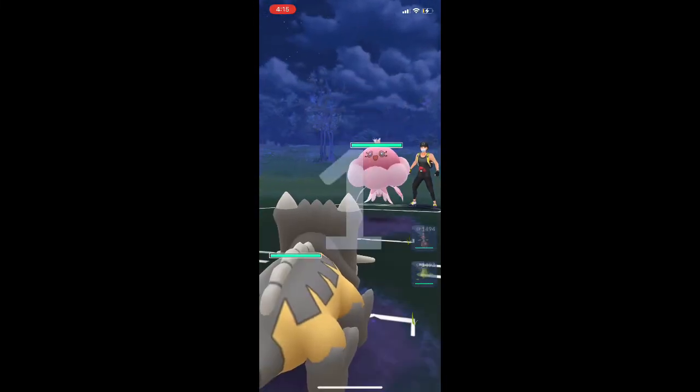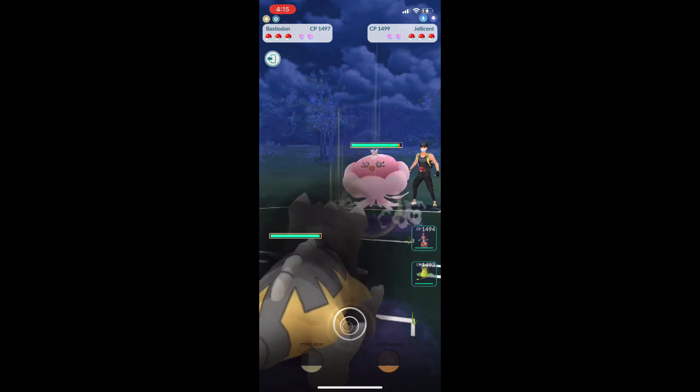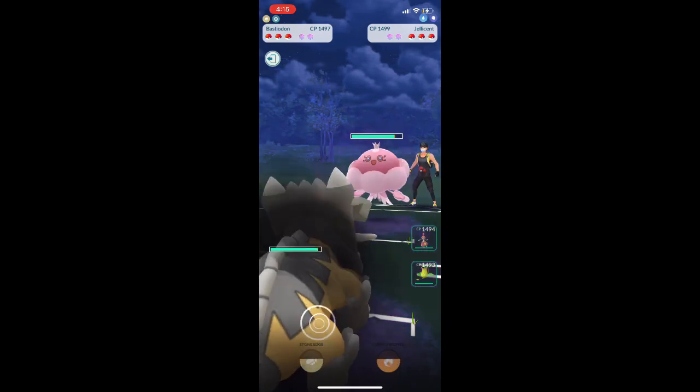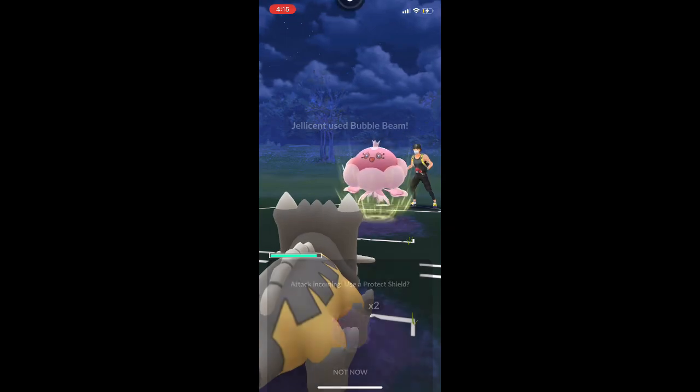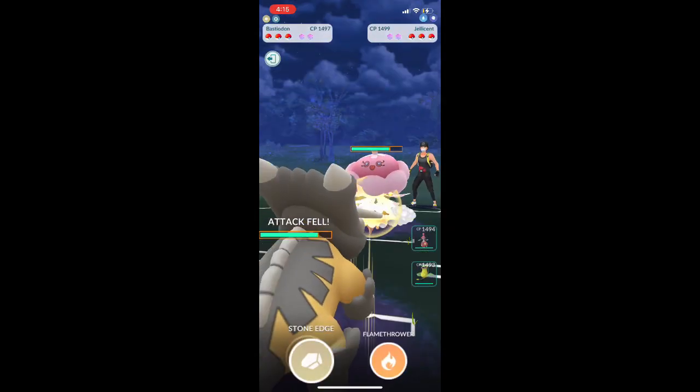Hello everybody and welcome back. Lars here. To start things off we have a Jellicent. Now with Jellicent there are two ways they play it — they either throw Bubble Beams and then a Shadow Ball, or they just go straight Shadow Ball.